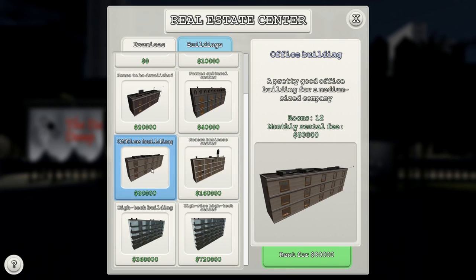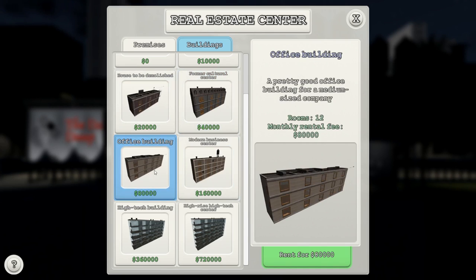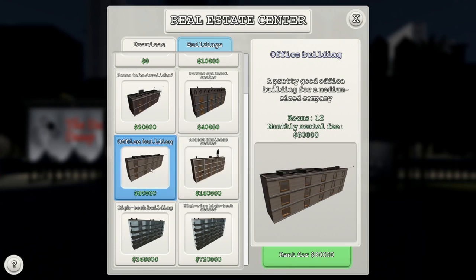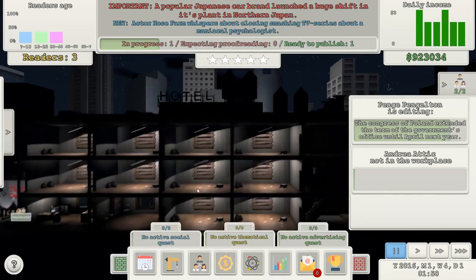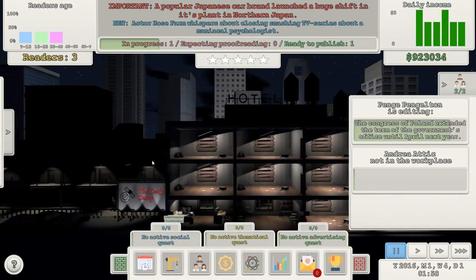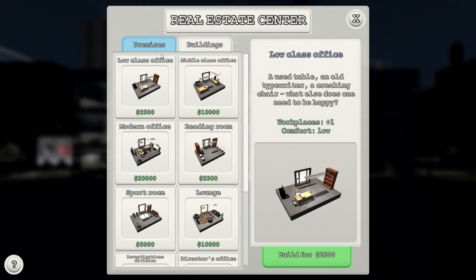I don't need a high-tech center because I won't have any money left. A modern business center with 16 rooms? An office building — medium-sized company, costs $80,000 a month to rent. I'm going to need a massive team of people. This is going to go horribly wrong — but in a funny way. Nine rooms — I'd rather have 12. I'm going to be paying about $40,000 plus the loan repayment. Let's just rent that — and it has literally just regenerated into the new building.